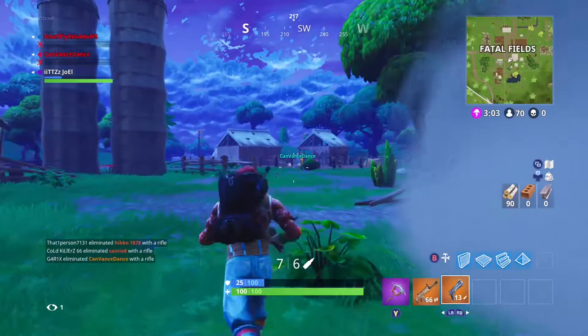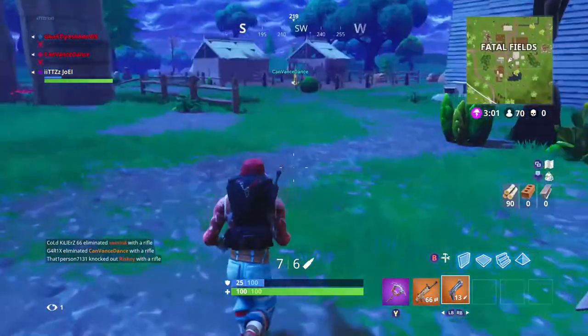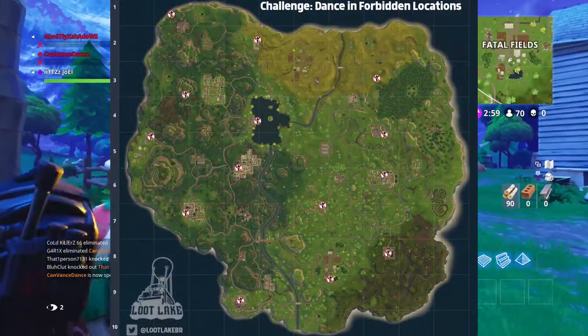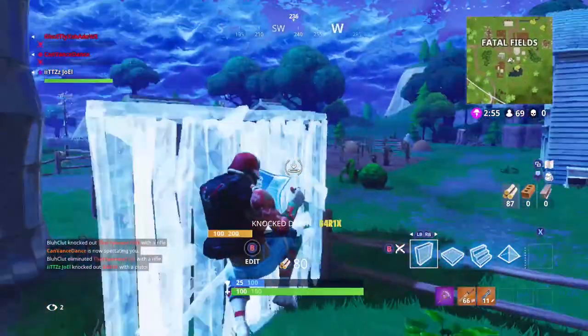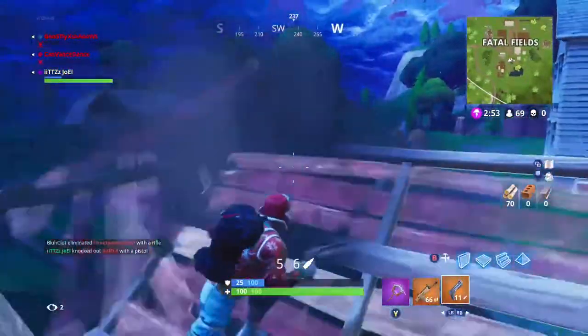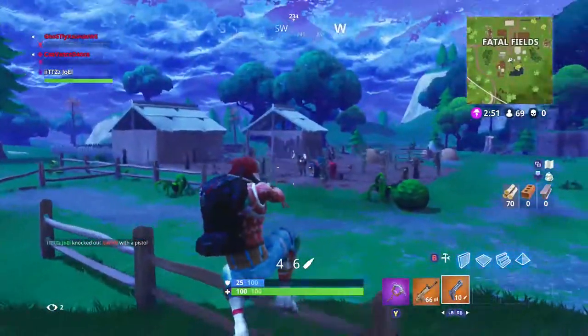The next location is actually a few different ones, and it is the forbidden dance locations. There are way more than five on this map, and there is in fact one right next to the pool umbrella and windmill location, so you guys can do part of one challenge while you're doing this one as well.